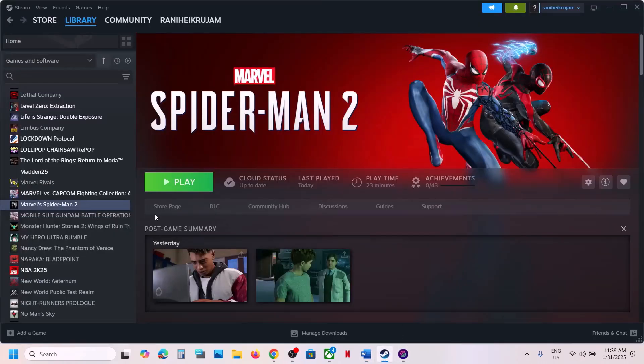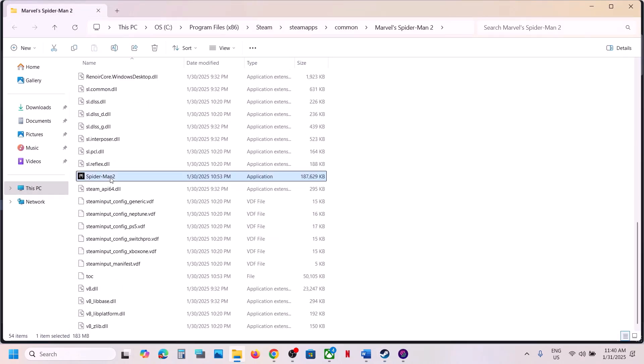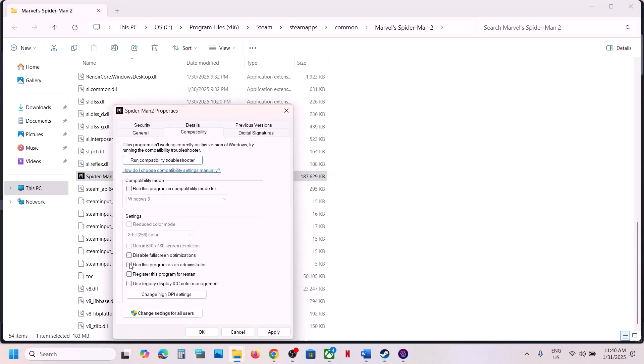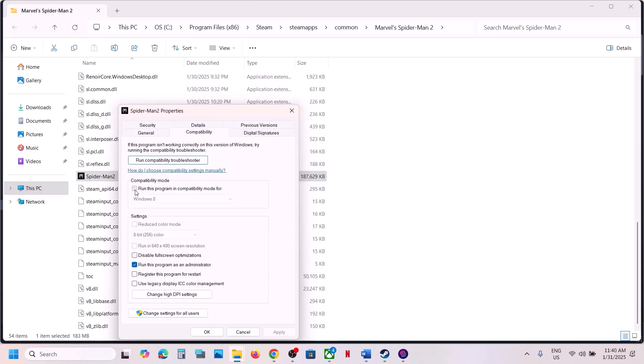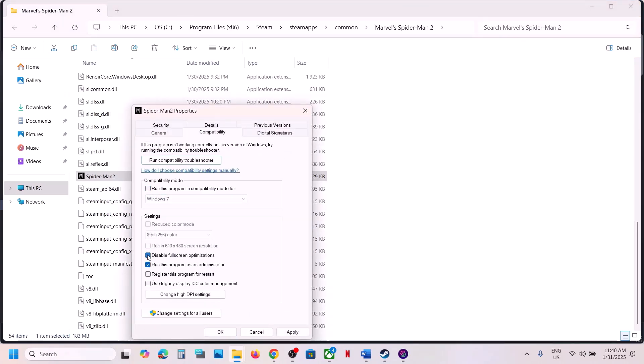The next step is to run the game as administrator from the game installation folder. Go to Steam, right-click the game, select Manage, click Browse Local Files. Scroll down to find the game exe file, right-click it, select Properties, go to the Compatibility tab, check 'Run this program as an administrator', hit Apply, and click OK. If that doesn't work, try selecting Windows 8 compatibility mode, then Windows 7. You can also check 'Disable full screen optimizations'. If none of these work, uncheck all the boxes, hit Apply, and click OK.